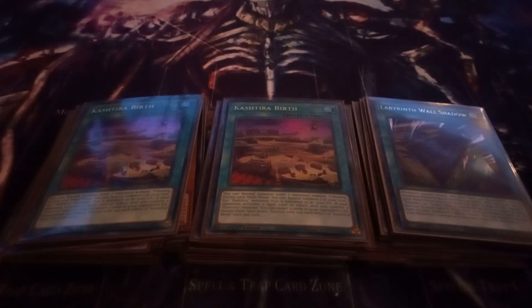I play three copies of Kishtira Birth. Birth has the effect that you can normal summon level 7 monsters without tributing. During your main phase, you can special summon one of your non-Xyz Kishtira monsters that's banished or in your graveyard. If your opponent activates a spell card or the effect of a spell and you control a Kishtira monster, you can target three cards in your opponent's grave and banish them face down. This is mainly in here so that if you have a Gate Guardian piece in your hand doing nothing, Birth will at least let you normal summon it so it's on the field.